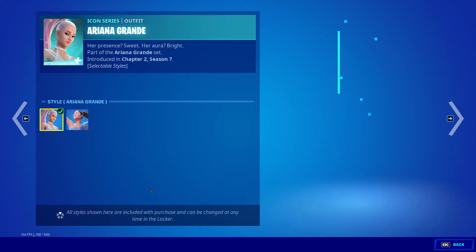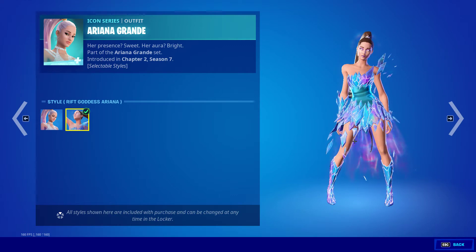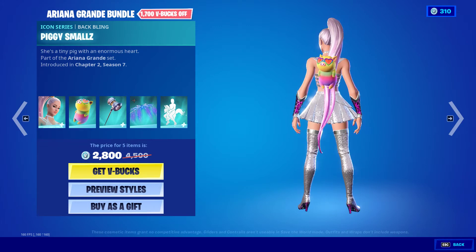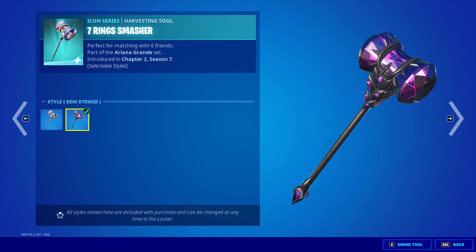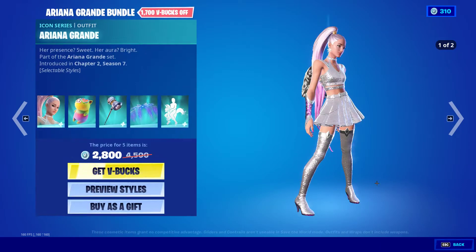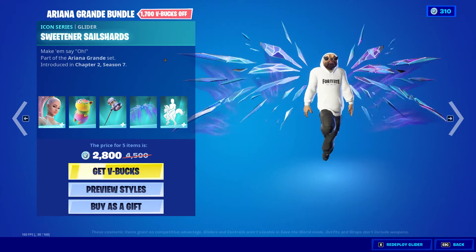The Ariana Grande bundle also has the Rift Goddess Ariana style. Then we have the Piggy Smalls back bling and the Seven Ring Smasher, which also has a Gem Striker style. Cool. Then we have the Silver Skill Shards.